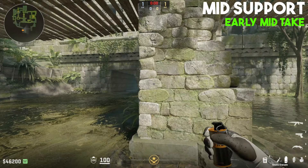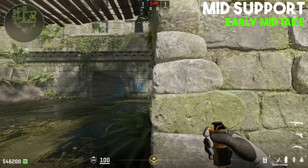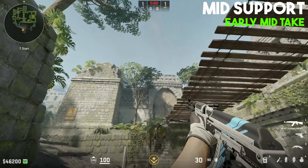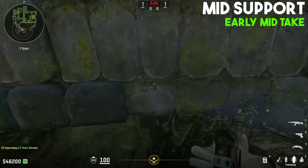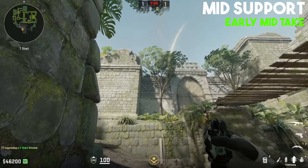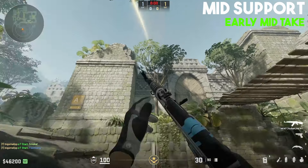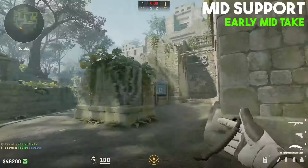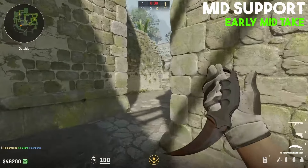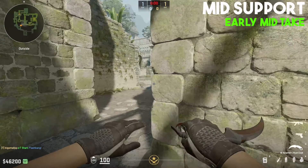Ideally the support player knows all five instant smokes towards Red Room, but if not, you can throw a slower smoke. Line yourself up in front of this wall here, look at the top of the leftmost triangle in this pattern, and do a simple jump throw. After throwing the smoke, get to this lighter brick, look at the top right brick of the V-shape, and do a running jump throw.